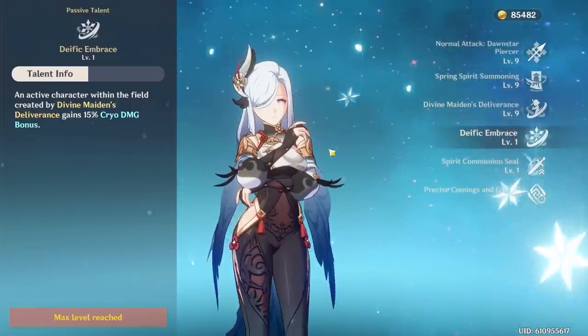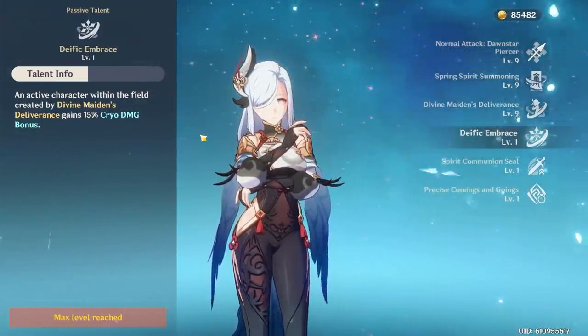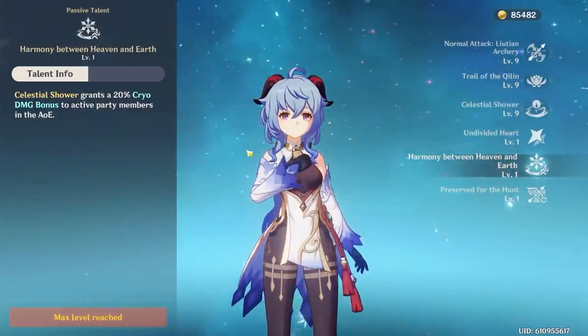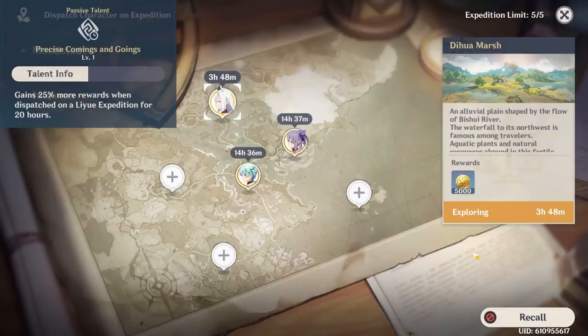Since we're on the subject of her elemental burst, her passive talent Dayfake Embrace gives whoever is in that field a 15% cryo damage bonus — almost the same as Ganyu's passive talent where party members gain 20% cryo damage in her burst AoE. Her last passive talent gives 25% more rewards when you dispatch her on a Liyue expedition for 20 hours.